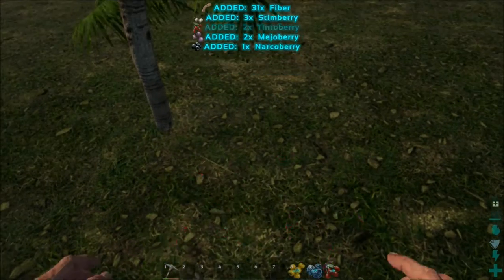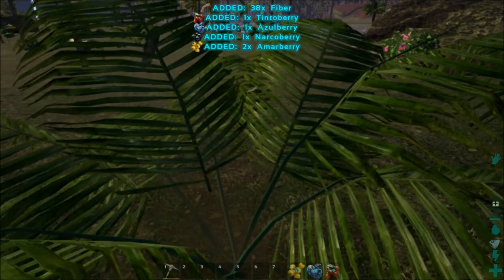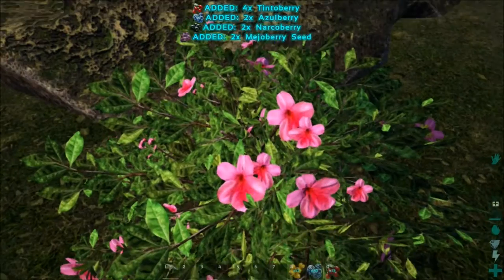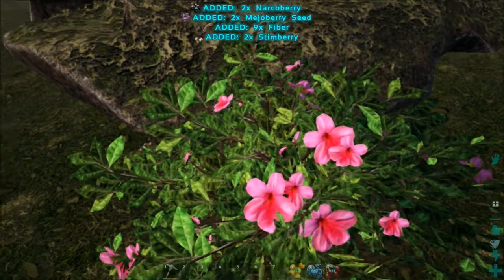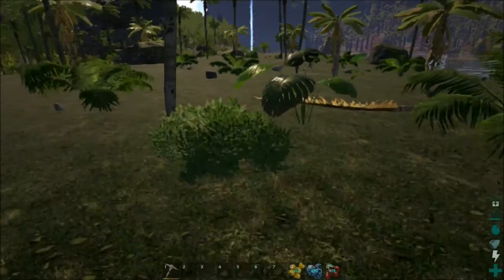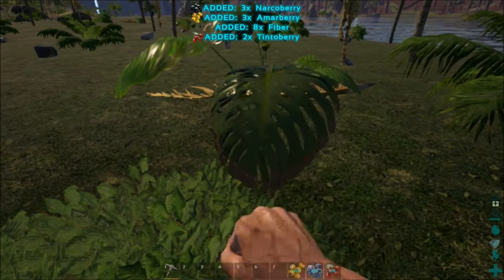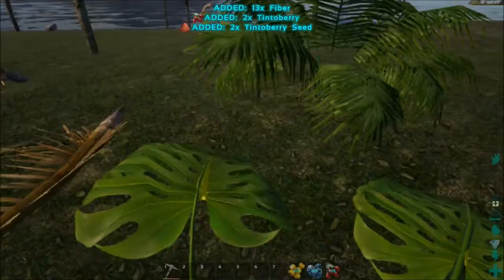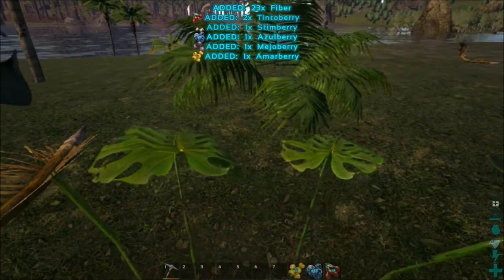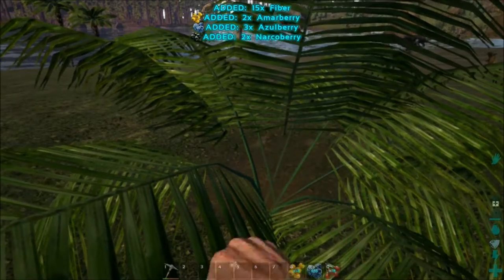First things first is getting ourselves a base and some storage sorted. I think once I get a raft, we will live on that for a while, unless we have some tames by then as well. Of course, we've all played this game, we all know how it goes. End result, I want to be fighting the bosses, getting the trophies, etc. Because realistically, I've never been caving on this game and I've not fought a single boss, so I think it's about time I did so.